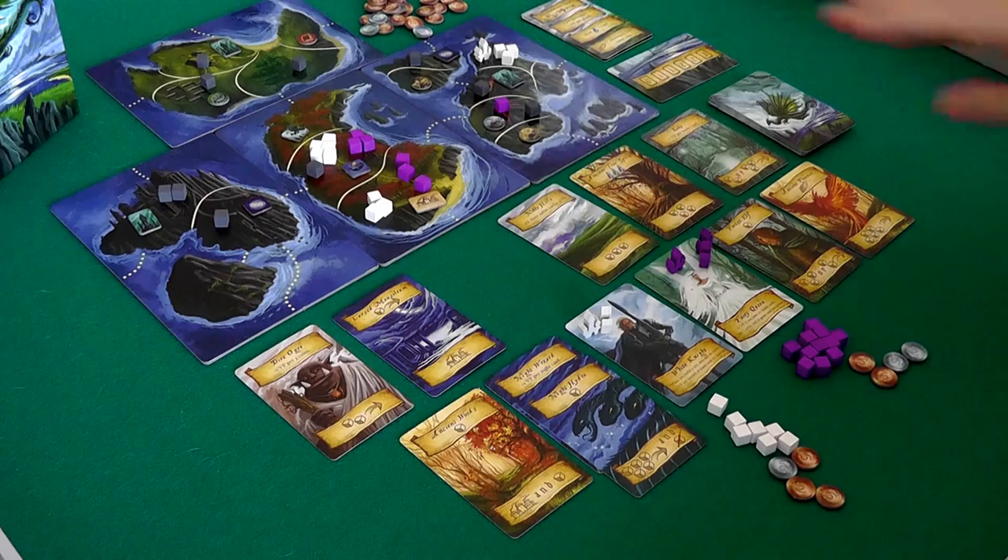I've got five, six, seven, eight. Jen's only got six. So this is going to help ensure that I control this island. That's pretty good, let's go with that. And so that was my turn.